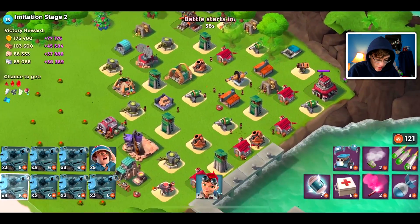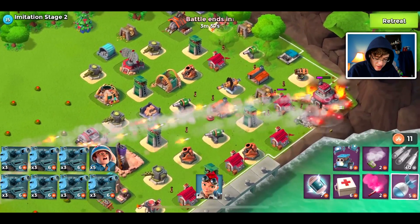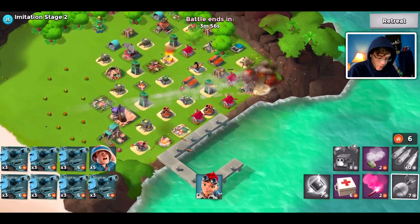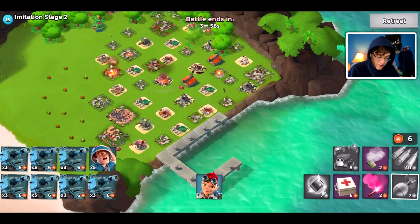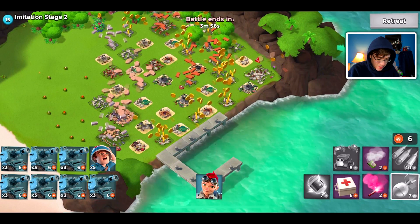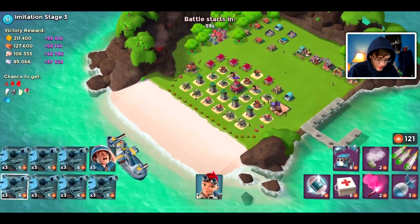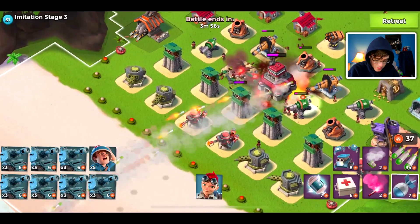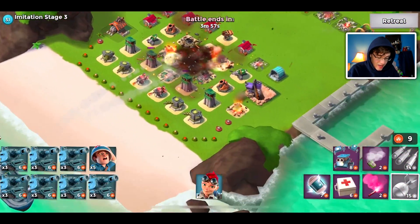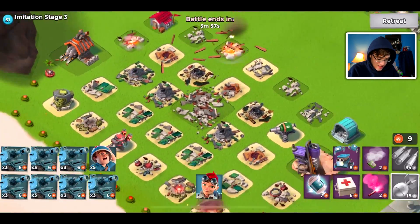We are already on stage two — I accidentally hit stage one beforehand. We want to hit some player bases afterwards, so we are not going to throw down our troops here; we are just going to bard it down. We'll try the same for stage three, although if we fail barding it down, I might not have enough GBE to place my tanks. Let's throw a few barrages and some artillery — and that was not even close. Easier to bard down than the last stage.